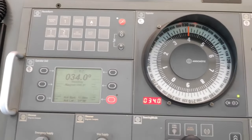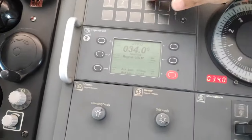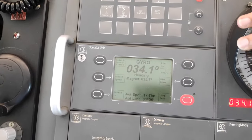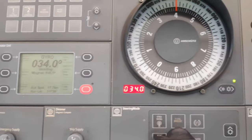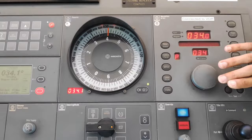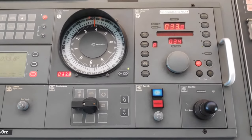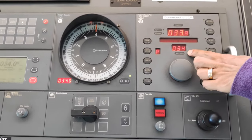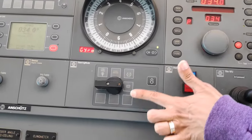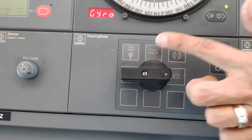This is the compass — this is the gyro compass. The gyro repeater is here, showing the heading. This actually all combines together with the gyro compass and autopilot. At the moment we are keeping autopilot on course 034. We can change between autopilot, manual steering, and bridge wing control from here.